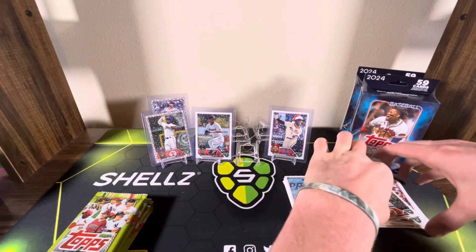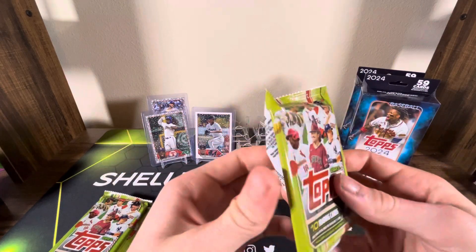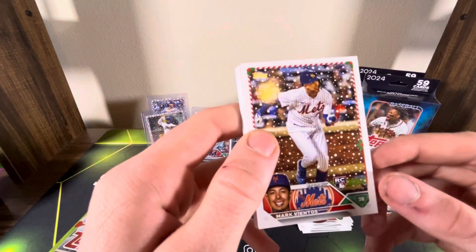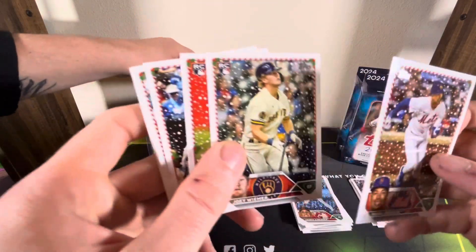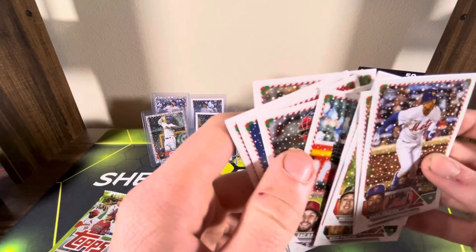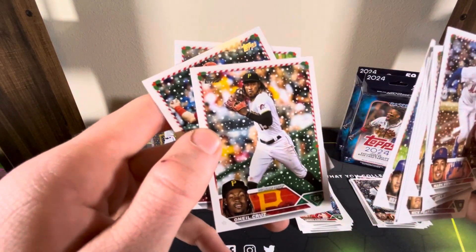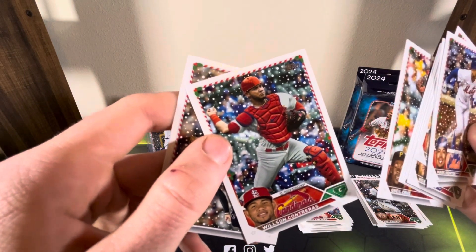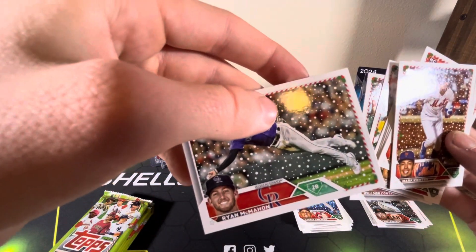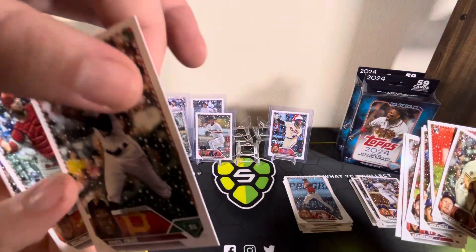Let's fix these up real quick — respect the piles. How are you liking them so far? I think they're really good stuff. It could be better, but they're not bad. Mark Vientos, Joey Wiemer, Mason Miller, Nick Pratto, Zack Gelof, Keibert Ruiz, Bo Bichette, O'Neil Cruz, William Contreras, Ryan McMahon. Is there anything in there you thought was worth sleeving? O'Neil Cruz — all right, you got that one.